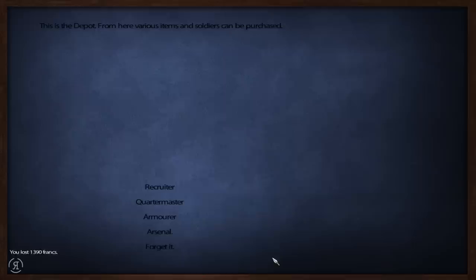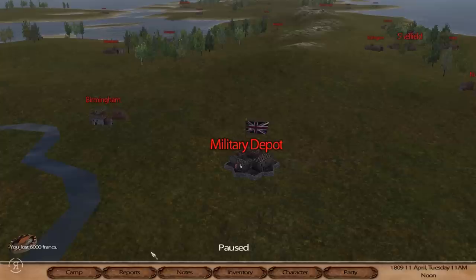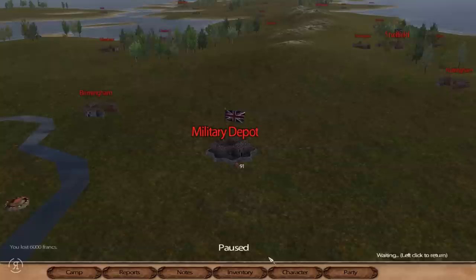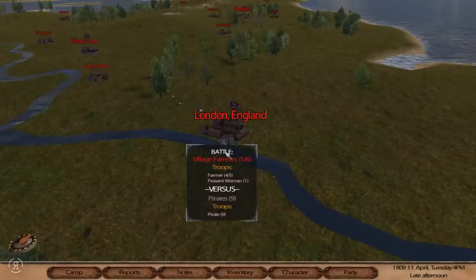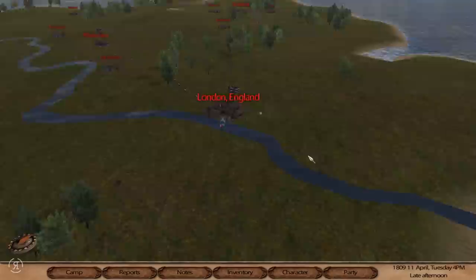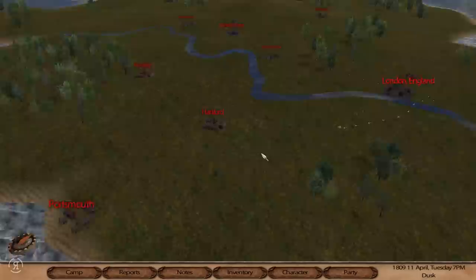I did not check this beforehand because I wanted to check it on camera. Now we can go to the arsenal - presently you have zero pieces of artillery in the party, and you can own up to two pieces in battle. Cannons are placed in control group nine. We can recruit a 12-pounder - oh yeah, we are doing it! I don't think it joins the party at the moment; I suppose it joins us during a siege or a field battle.